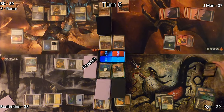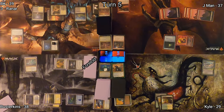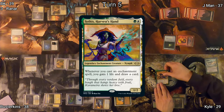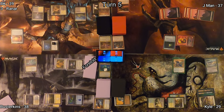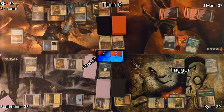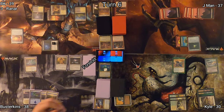On Kyle's turn, he drops a Plains, then casts Mirari's Wake, giving his creatures plus one, plus one, and having his lands tap for additional mana. He recasts Sithis, Harvest Hand, then plays Lignify on Jayman's Lagac. This triggers Sithis, drawing and gaining life.